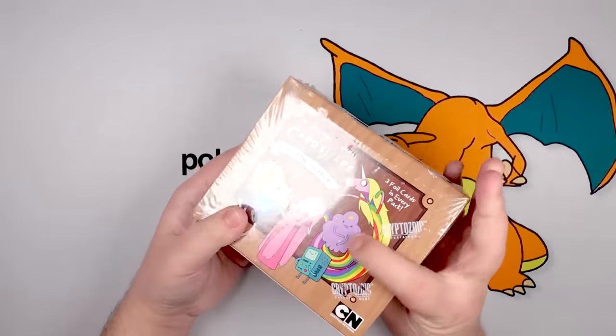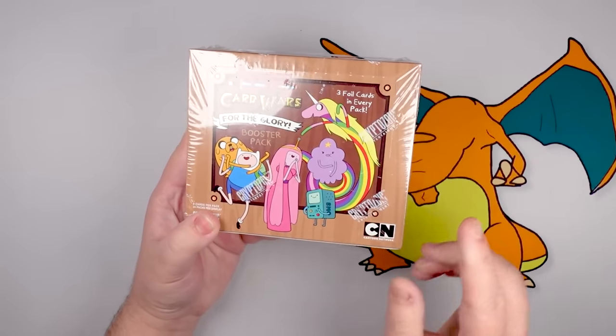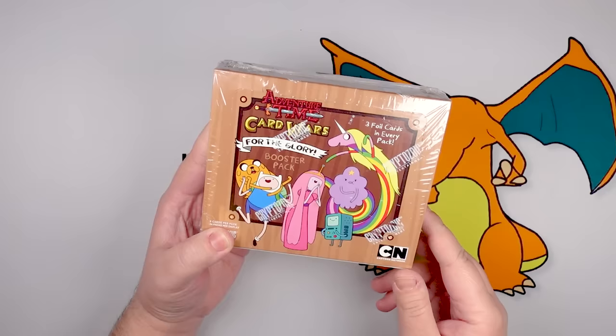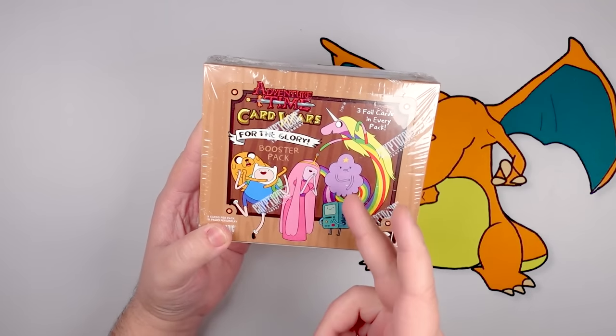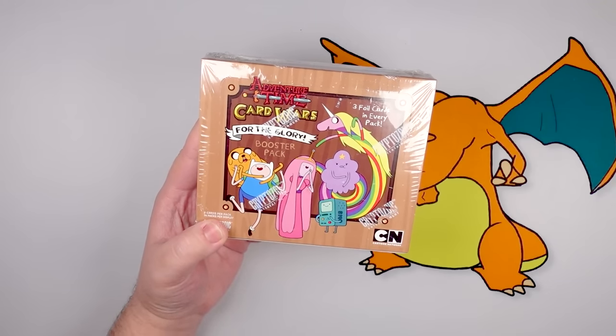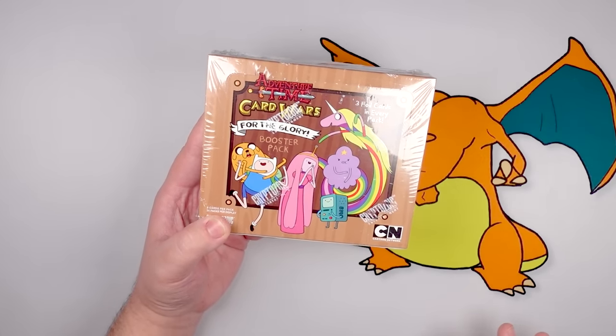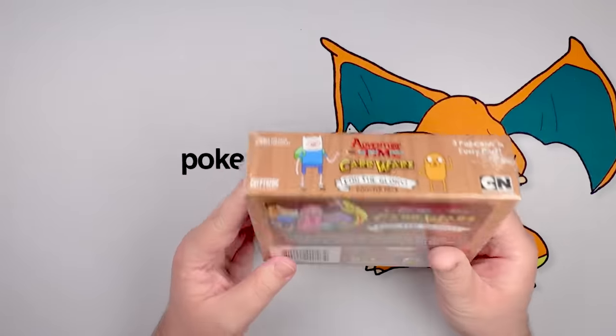What I do know is that despite them being on the front of the box, I don't think there are any cards with Adventure Time characters on them — no Finn and Jake, Princess Bubblegum, Lumpy Space Princess, Lady Rainicorn, or BMO — because this is supposed to be an in-universe card game. Maybe I'm wrong; I don't know a whole lot about this set.